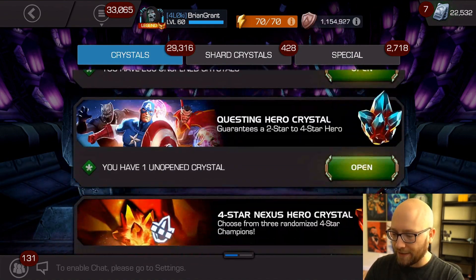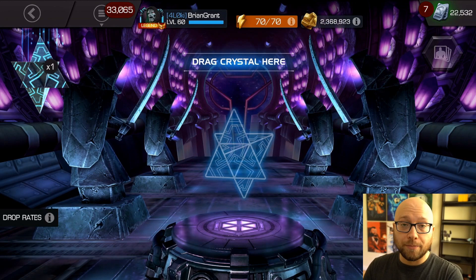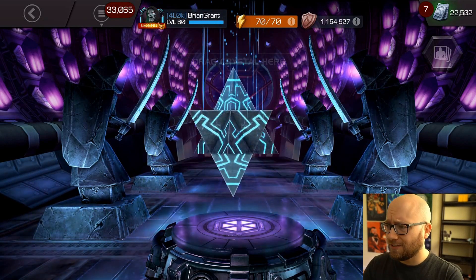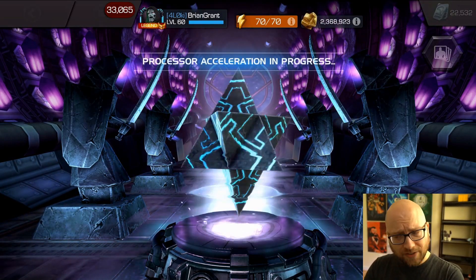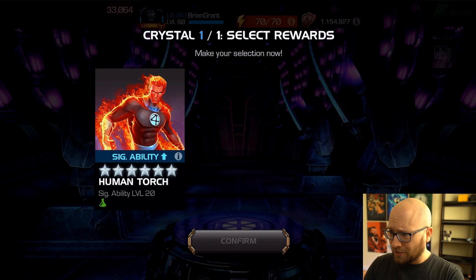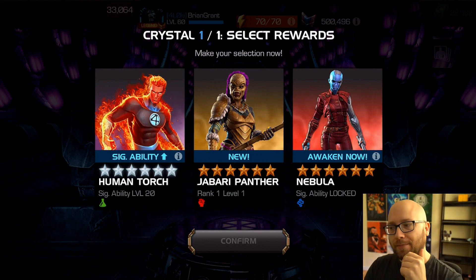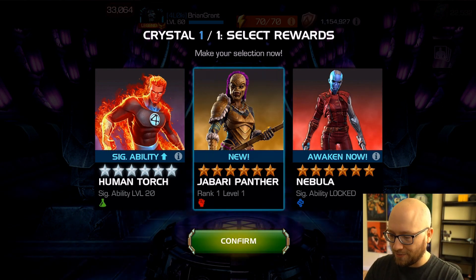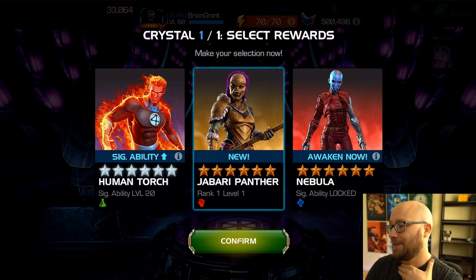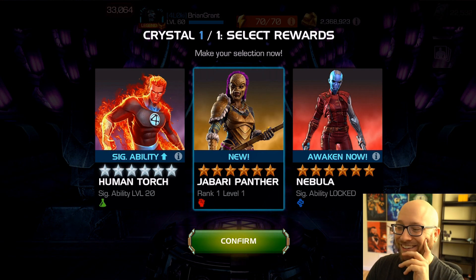Now I know that if I see a mutant champion in this regular nexus crystal I can take it, because I don't have any other opportunity - I don't have that other mutant nexus sitting there. Come on, prestige please, trying to get some prestige. Let me see that Silver Surfer. Oh, okay - at least I got a new champion out of it. Jabari Panther - she's in the arena, so this saves me a bunch of arena points.